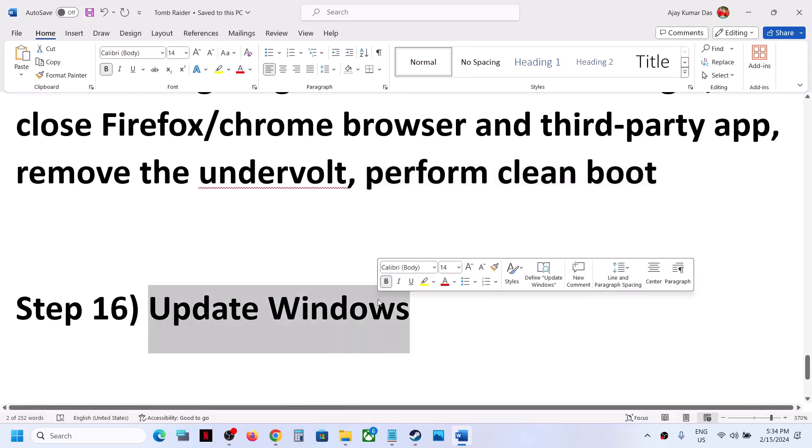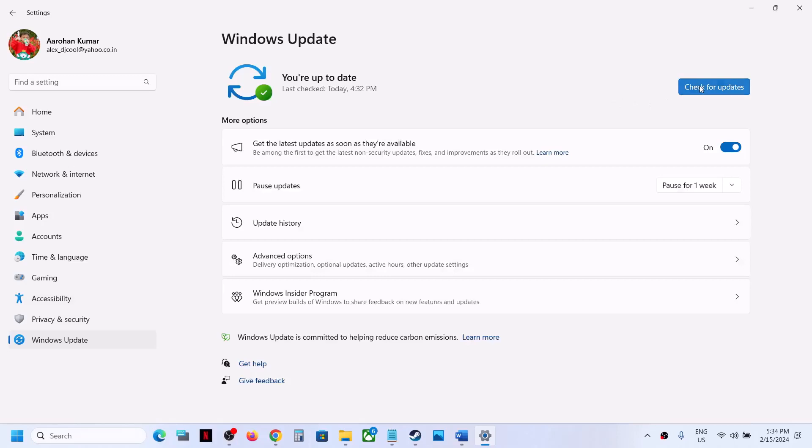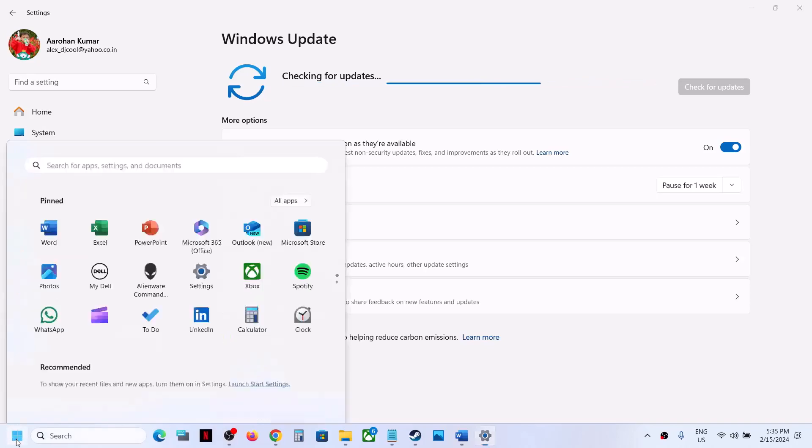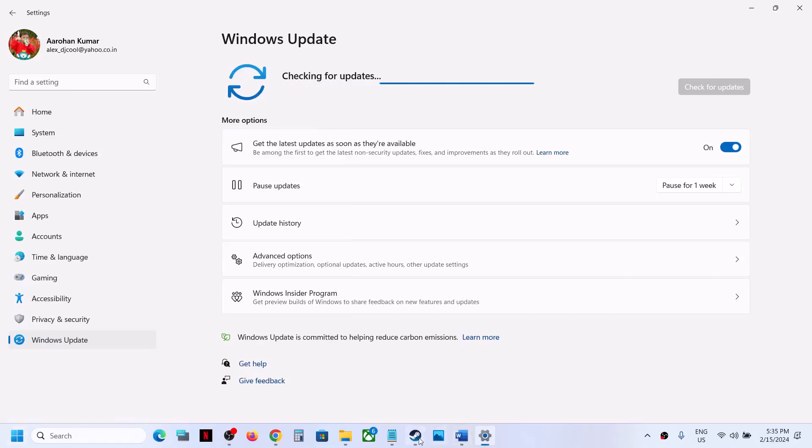The next step is to update your Windows to the latest version. This is important. Go to Windows Update and then click on Check for Updates. Once all the updates are installed, restart your computer — restart is a must after this. Make sure you restart after installing the latest update and then launch the game.